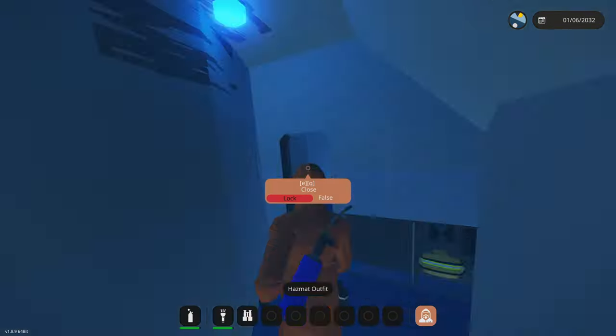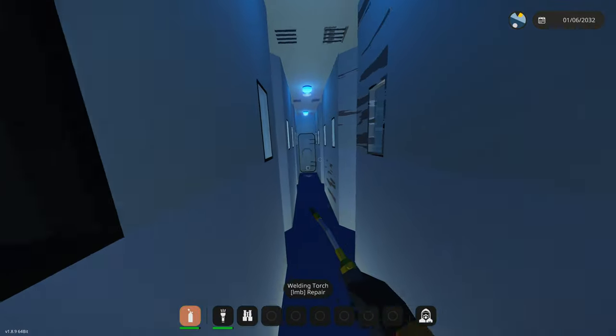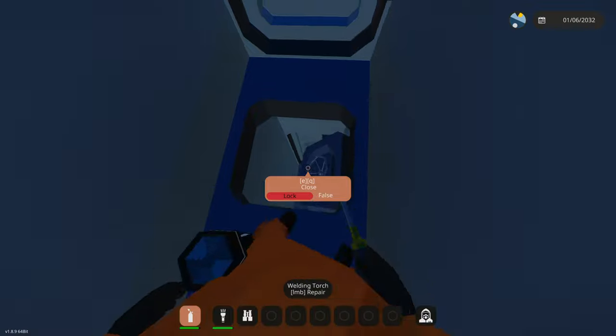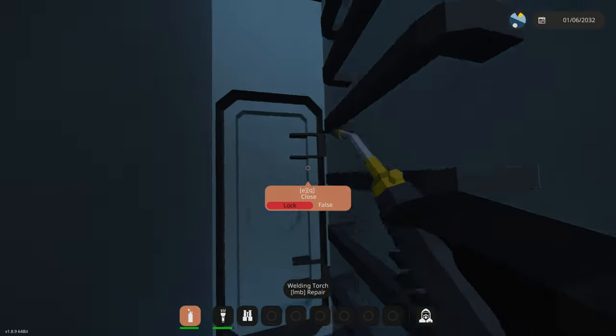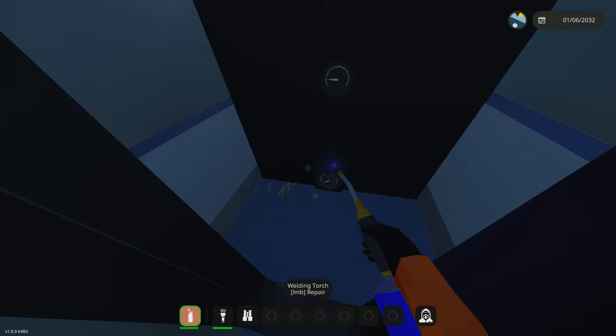Wait - we do have a hazmat suit! We have the hazmat suits on, let's go check where the reactor room is at. Wasn't it like a floor below or something? We're just gonna try repairing as much stuff as we can. Down here - this is like an access hatch to the reactor room. In the reactor room... the reactor's destroying itself!